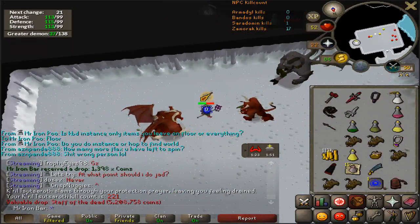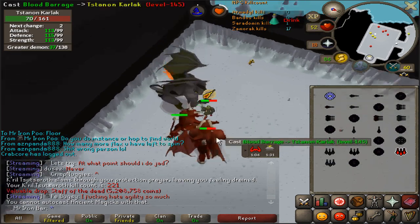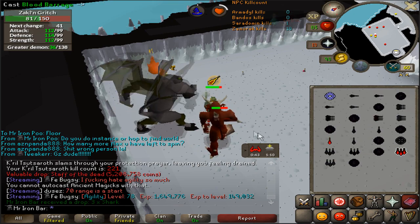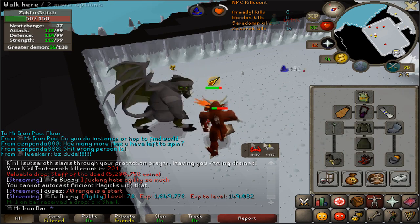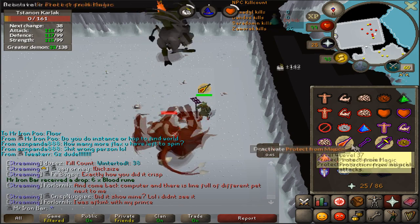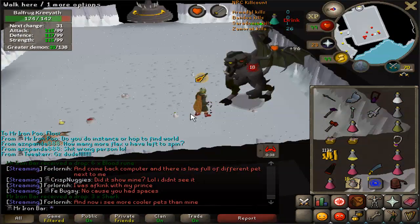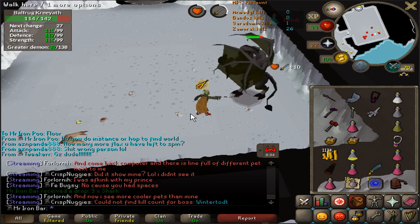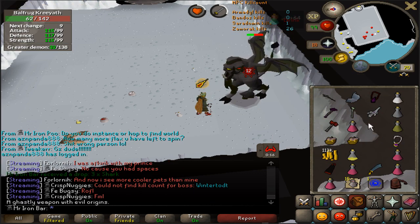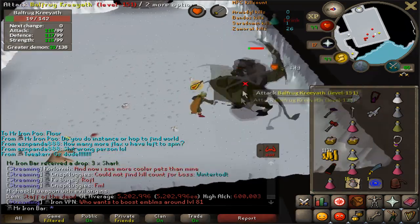Oh, how I've been waiting for this — that is beautiful. Sorry for the unnecessary excitement! At 221 kills I got myself a Staff of the Dead — one of the rarest items from Zammy. I used it for a couple of kills trying to heal off the minions, but the problem is the Staff of the Dead doesn't let you auto-cast Ancient Magic, so I can't change my prayers to protect from the minions' attacks. Unfortunately I won't be using it at Zammy.